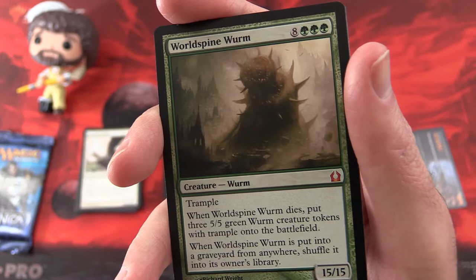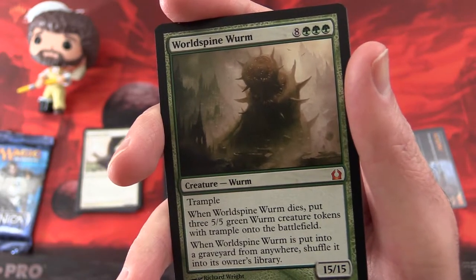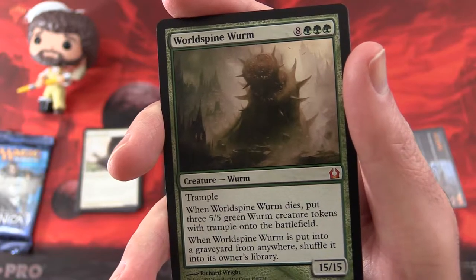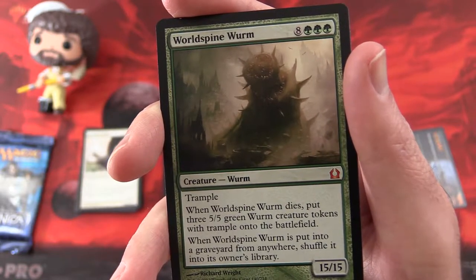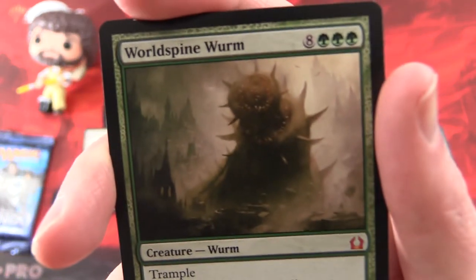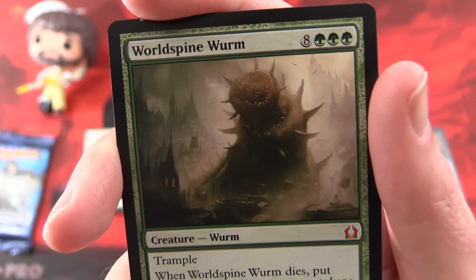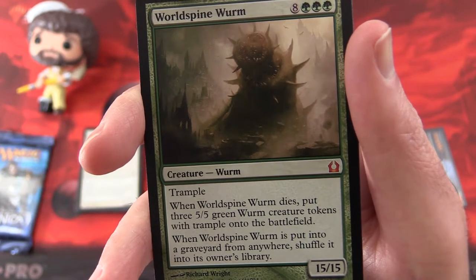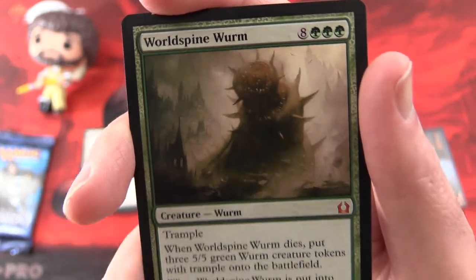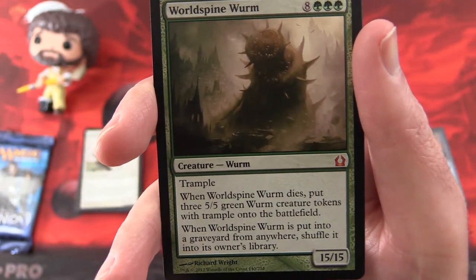World Spine Worm is a creature — Worm with Trample. When it dies, put three 5/5 green Worm creature tokens with Trample onto the battlefield. When it's put into a graveyard from anywhere, shuffle it into its owner's library. Has anybody actually managed to cast this guy and get some damage in or create the Worm creature tokens? Because that seems pretty crazy.